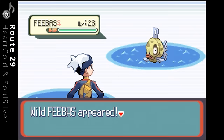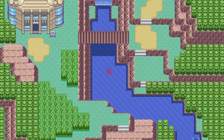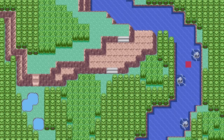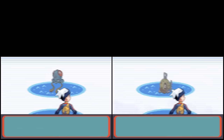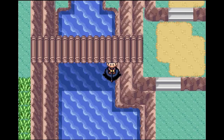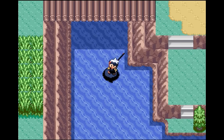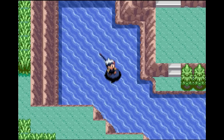Feebas is probably one of the hardest Pokémon to find in the games. It can be found on Route 119 in only 6 spots in the water at a time. In those spots where Feebas can be found, it has a 50% chance of appearing. The fastest way to brute force results is by going through all the fishing spots and fishing there once to see if Feebas is there or not. However, this takes way too much time.